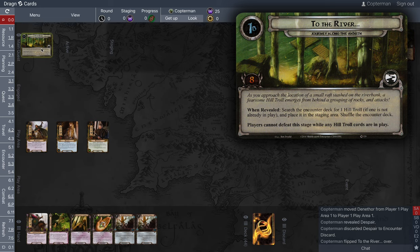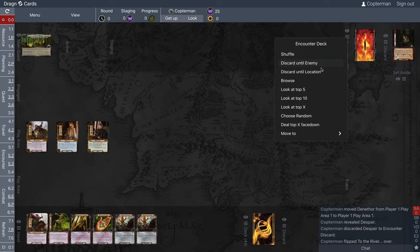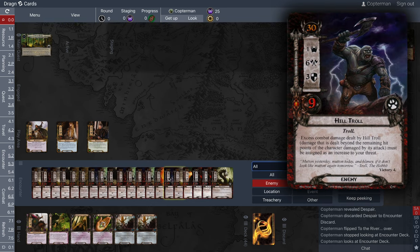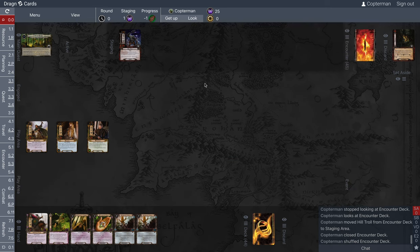Now we flip to 1B — we need to make eight progress to advance. 'As you approach a small raft stashed on the riverbank, a fearsome Hill Troll emerges from behind a group of rocks and attacks.' When revealed, search the encounter deck for one Hill Troll and place it in the staging area, then shuffle. Importantly: players cannot defeat the stage while any Hill Troll cards are in play. So really the key is defeating the Hill Troll — it's that memorable moment.